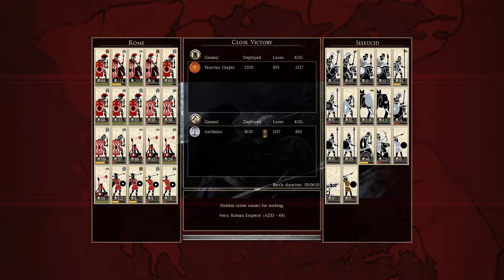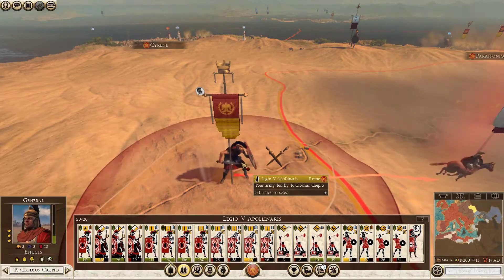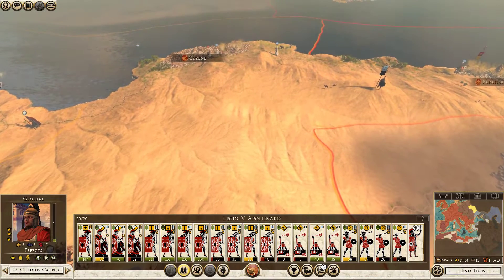Lost nearly a thousand men — not good. "Hidden talent counts for nothing." Nero, Roman Emperor — Nero was kind of a bastard. So we didn't finish them off unfortunately, but we can move back to our base, which is good. We can recover our units. We didn't actually lose any full contingents in that battle.